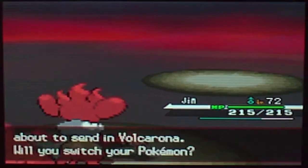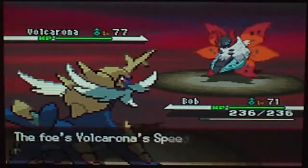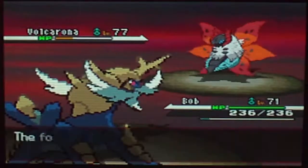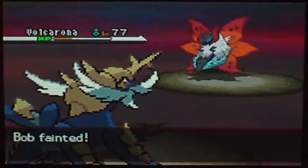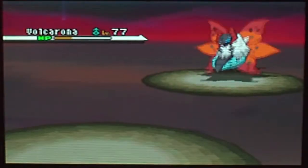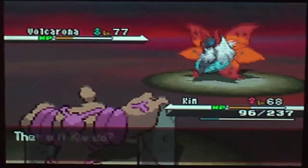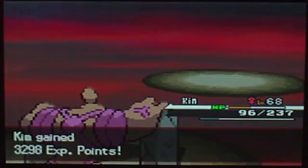Volcarona — send in Bob for that one. This is the main, at level 77. Bug-Fire-type, Flame Body ability. Attacks: Overheat, Quiver Dance, Bug Buzz, and Hyper Beam. It's got Hyper Beam — I am truly scared for this guy. I'll try Hydro Cannon — that's kind of my only option. It can just use Quiver Dance endlessly. If I can one-hit him... I have to recharge but he must recharge too. I'll use Rock Slide to finish — and Volcarona has been defeated. The most difficult Pokemon in the entire game to defeat, essentially, is defeated.